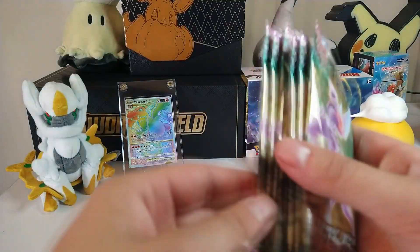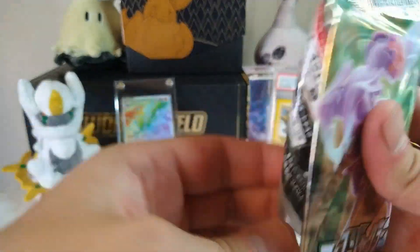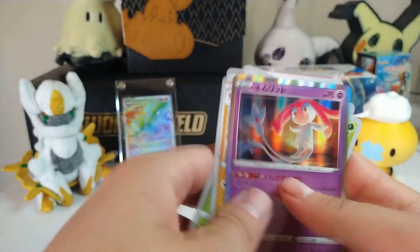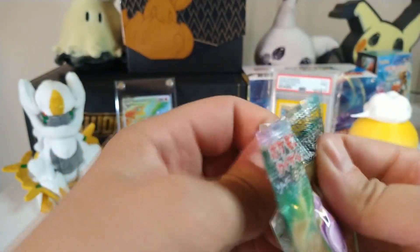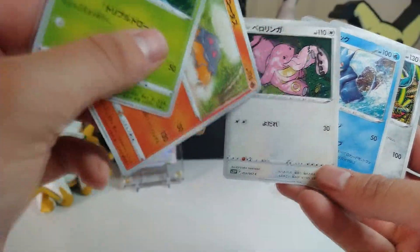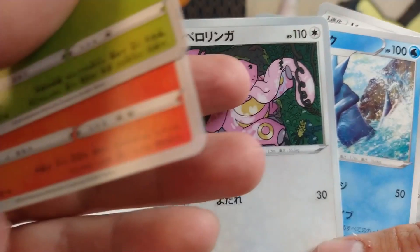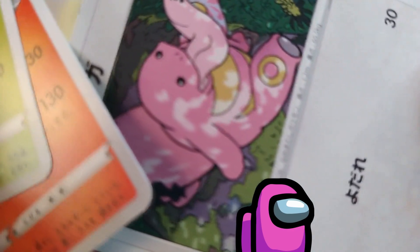Alright, one, two, three, four, five, six, seven packs left. Too bad we already pulled the best card. We got Misdreavus as our hollow - pretty nice, I really like that hollow. At least we're getting some hits. This Lickitung art is terrifying because he's literally licking some toes. And is that an Amogus? That looks like an Amogus to me - that is one hundred percent an Amogus.